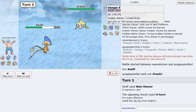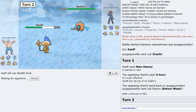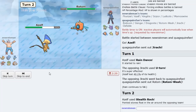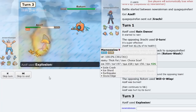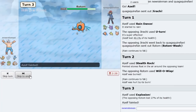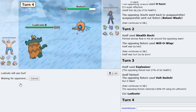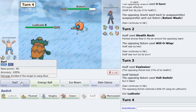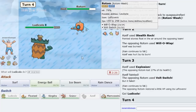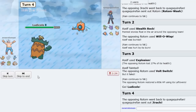He goes into Rotom — I assume this is a Choice Scarfer. If he wants to lock himself in he can, but looks like he's not. So I'm just going to Explode here, get a little chip on this thing, and then go into Ludicolo. Probably just go for the Surf, or we could take it out with an Energy Ball as well.